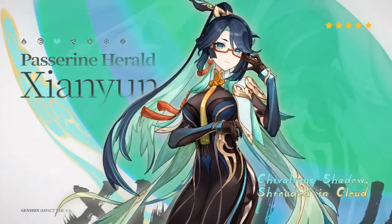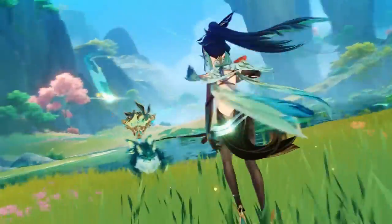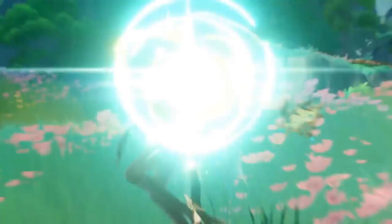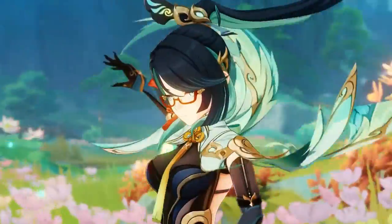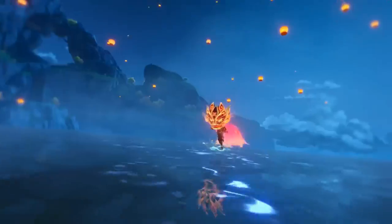Third, Xenian. She is the only new 5-star character in version 4.4 and is the human form of the famous Adeptus, Cloud Retainer. This Adeptus will debut as a 5-star Anemo who can buff her teammates' crit rate by 10% and charge damage by 9,000. This Anemo supporter will bring a new playstyle to Genshin Impact.